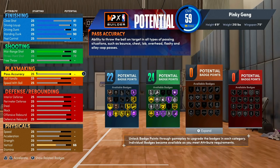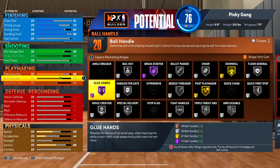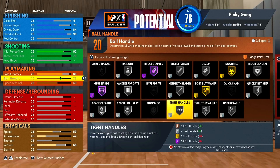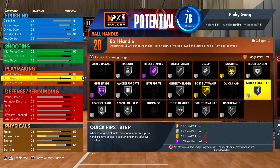For playmaking we're gonna get our passing accuracy to an 80, which gives us a nice build name and unlocks some nice playmaking badges. Our ball handle we're gonna max out along with speed with ball. A lot of taller builds don't have ball handle upgraded but you do unlock nice dribble animations at 75 ball handle. We don't get pro dribble moves but we still do a lot with 75 plus. Bullet passer is a very essential badge — without it your passes will be in slow motion. We also get dimer, floor general, and quick first step.